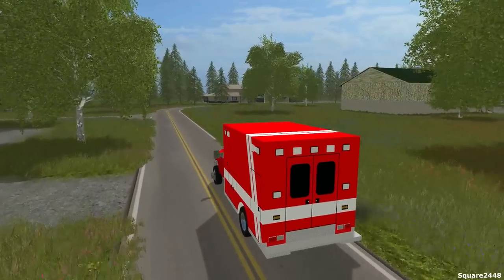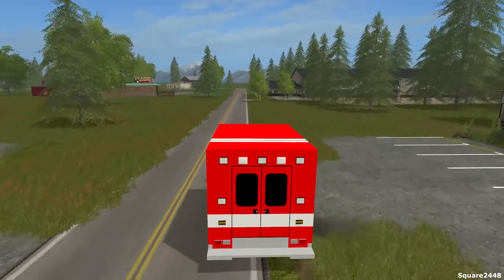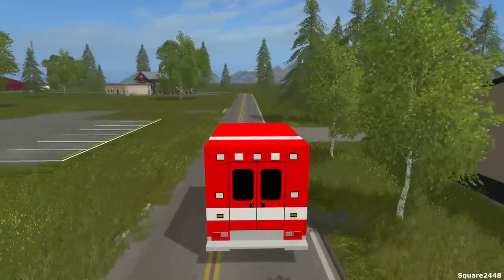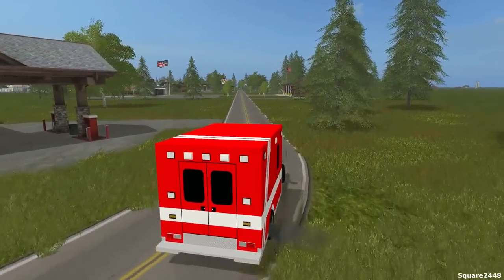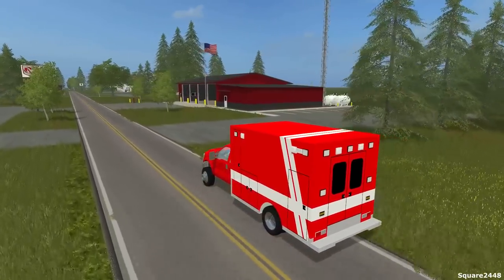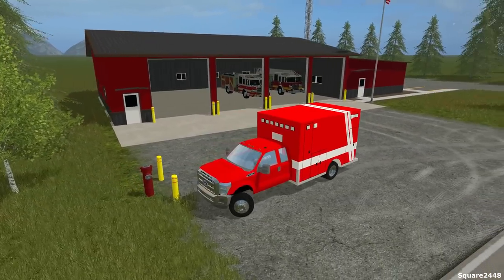I will be adding this fire station or a different one to the map that we are building, so you guys will have a station. We'll also be having a police station, so it's pretty cool how we get to have all that. Now we just need to find a hospital building, so if you know of any buildings that could fit as a hospital let me know down below. This fire station is almost ready for service.